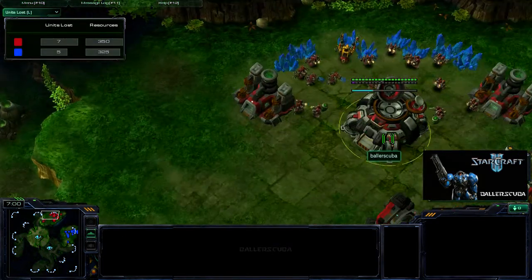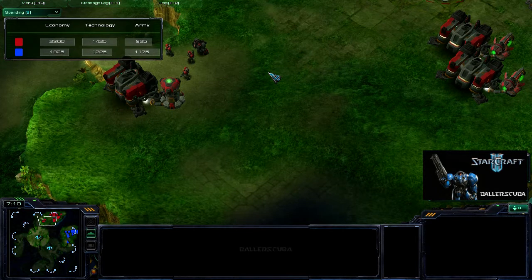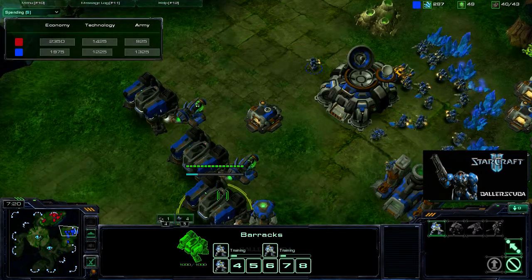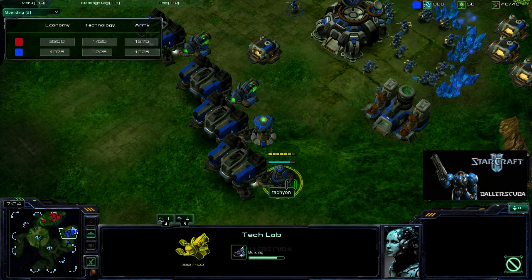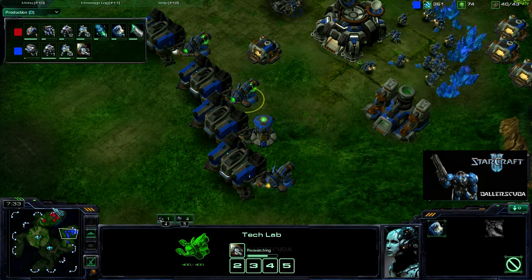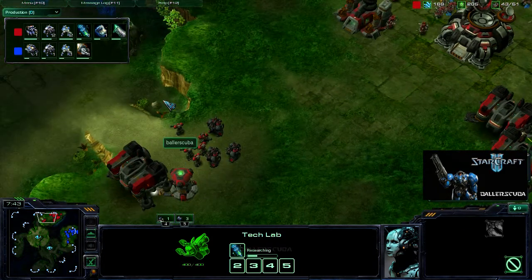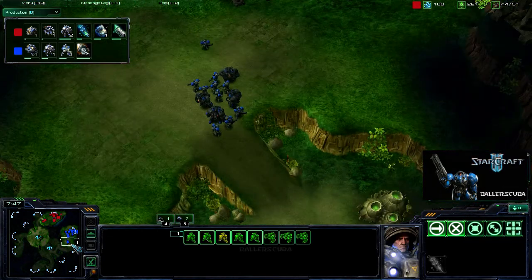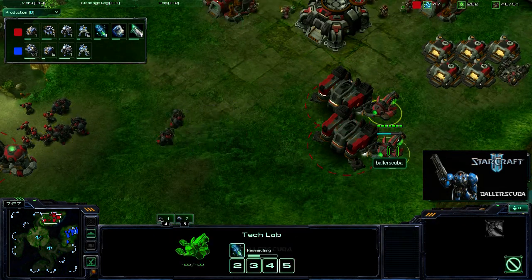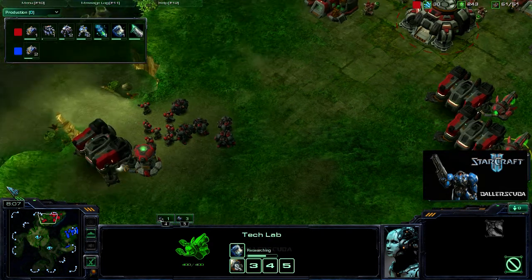He did take the lead in unit losses, but just barely, so that ends up being really neutral between us. He is continuing to get Marines and Marauders out of four racks now — three tech labs and a reactor. He is getting concussive shells, but mine is not done yet. That's strange for me; I usually go for concussive shells first because it helps with micro and finishes quickly. Combat shield and stim pack take a lot longer. I queued up the concussive shells because I was in panic mode — you shouldn't be queuing things up like that.